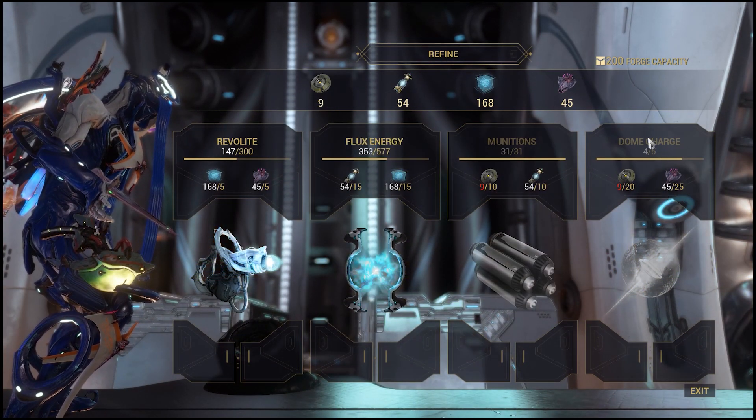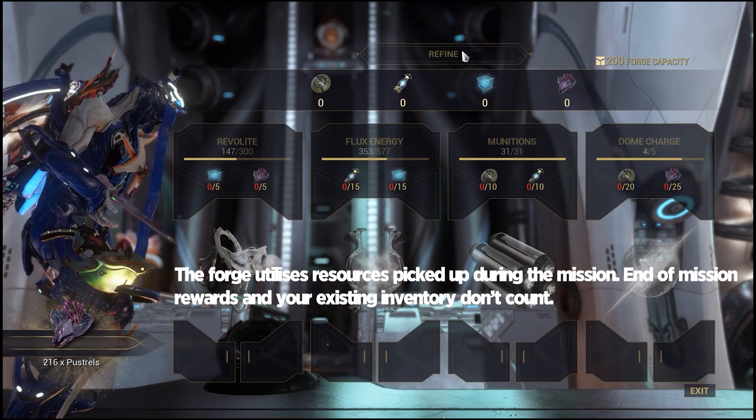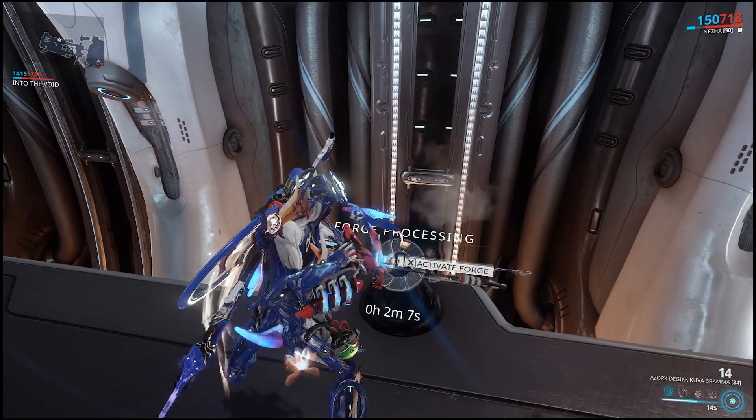You only need the 4 resources shown to use the forge. Do not hit Refine, as it will send all resources to your inventory, effectively making your forge useless until you acquire new ones from the mission. Every time the forge is used to recharge an item, the forge has to cool down before it can be used again.